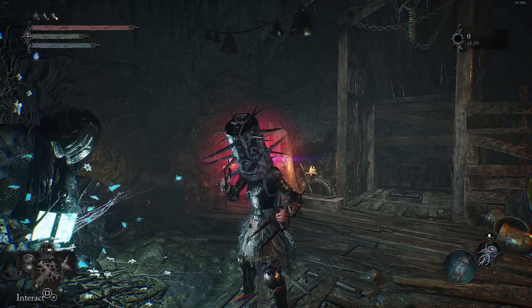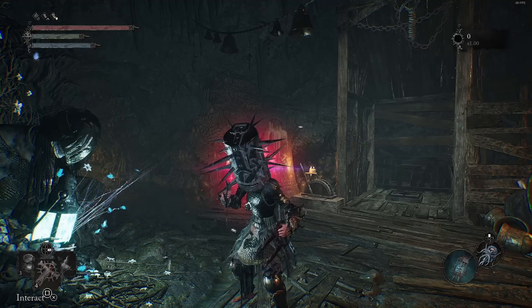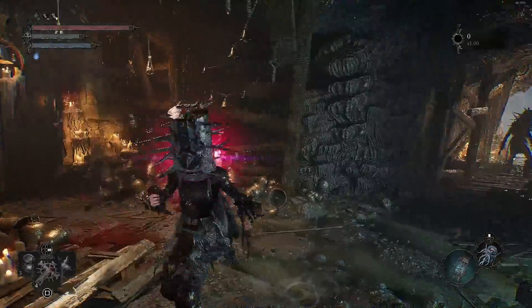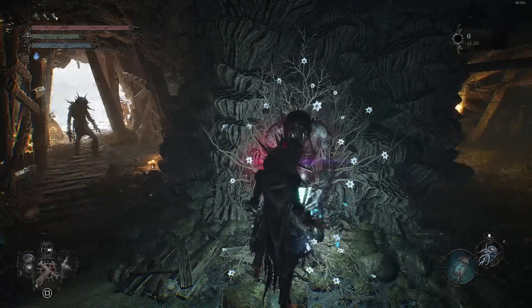Now you're going to want to go to a vestige called the Bell Room. This is very early — if you haven't made it here yet, just progress your game. You have to go through this spot right here; if this looks familiar, then you've got it. When you go to warp, it'll be called the Bell Room and the vestige is called the Blind Agatha one.